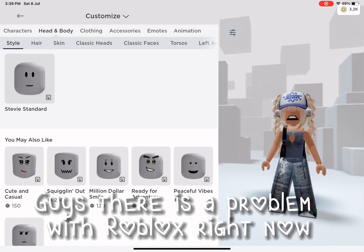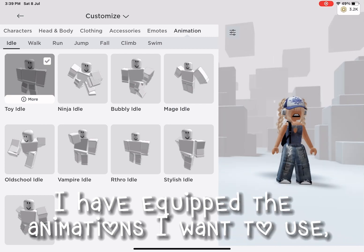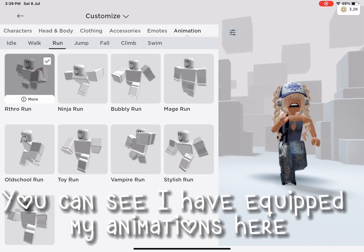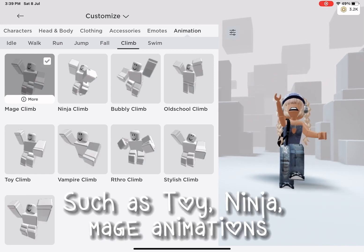Guys, there is a problem with Roblox right now. I have equipped the animations I want to use, but it doesn't work in-game. You can see I have equipped my animations here, such as toy, ninja, and mage animations.